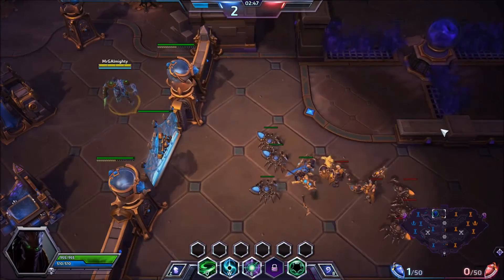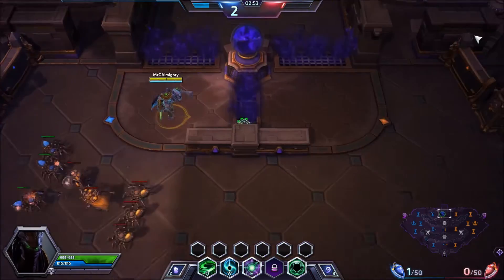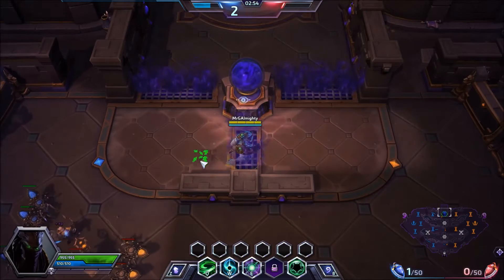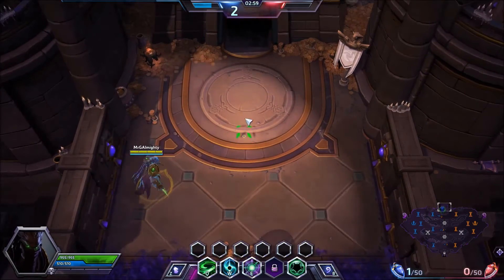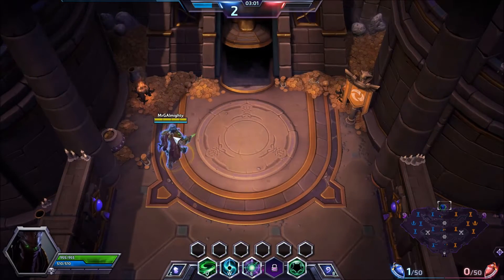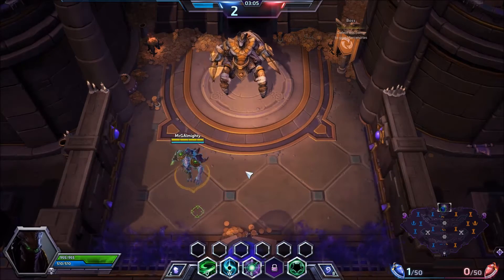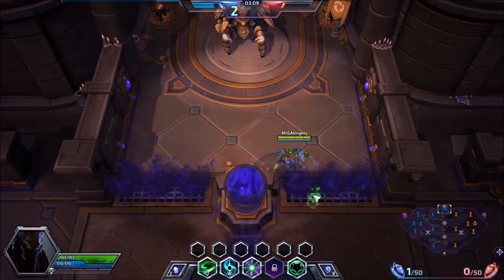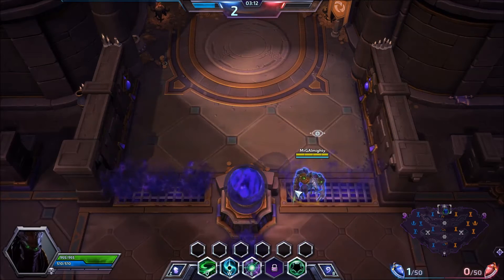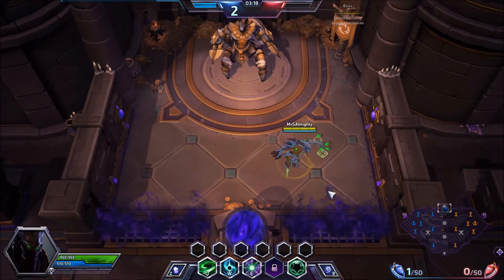Now let's talk about the actual map and how to play it properly. I'm going to start with individual lanes. This part of the map is kind of important — the boss will spawn up here. He's set back quite significantly far from the smoke grate, so it's unlikely the enemy team will have a scouter. And if they do, it's going to be very, very difficult for them to take the boss.